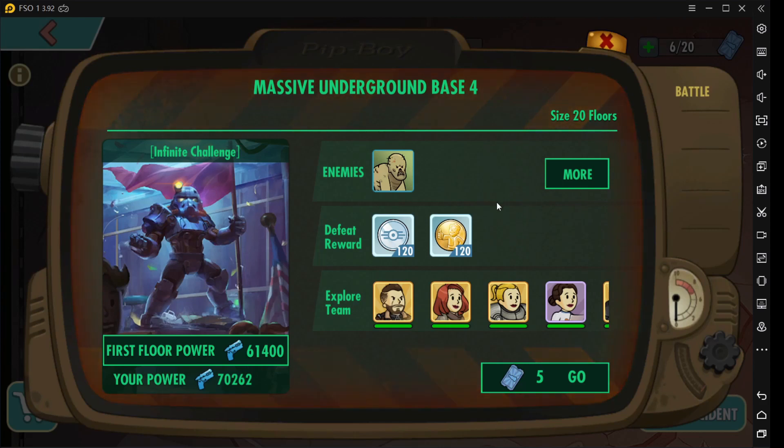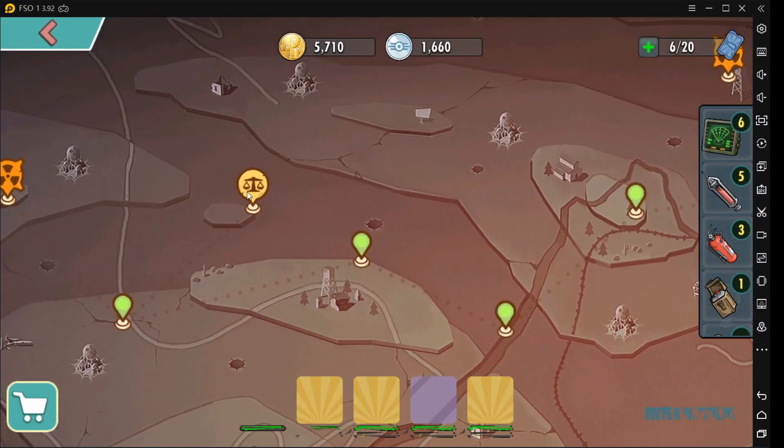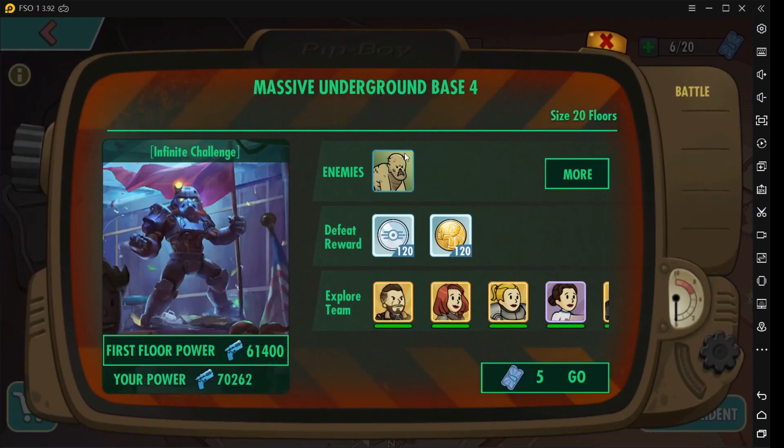So obviously this is where you go and grind your gold medals. But I must warn you, it's gonna be a long incident because it's 20 floors. This is definitely the place where you can maximize your five tickets. My power is only 70,000, so you should try to increase yours more. I would still suggest going with this one even if you don't finish it. Also, go buy more items so that you'll be prepared to go further than nine floors.